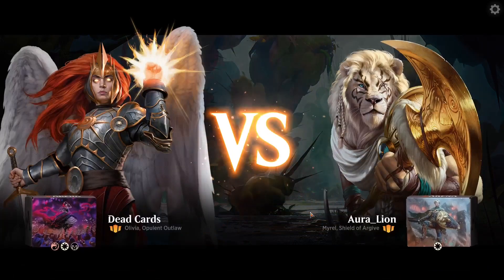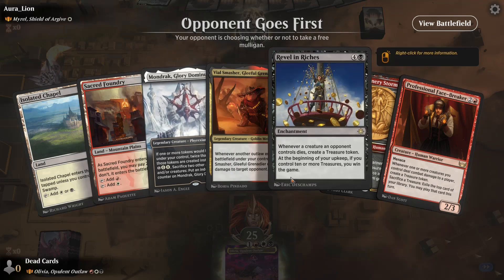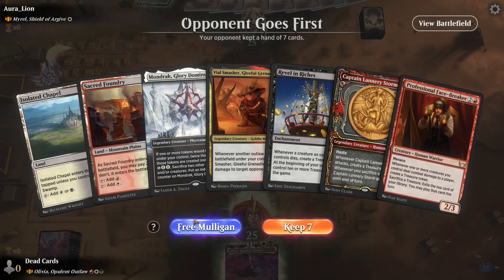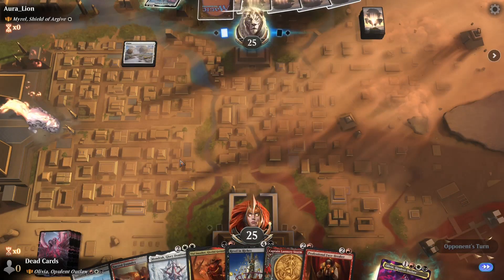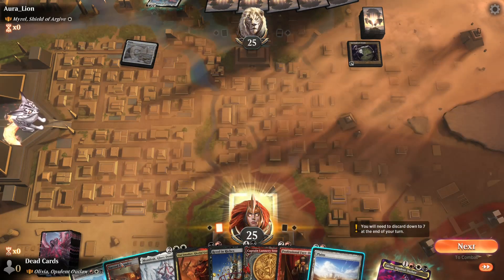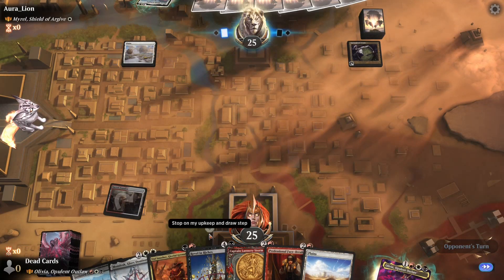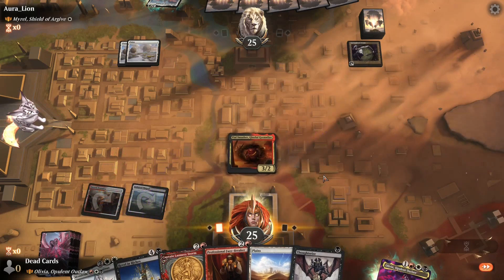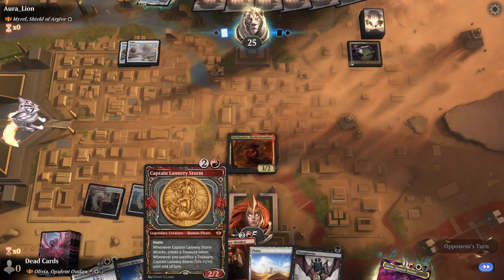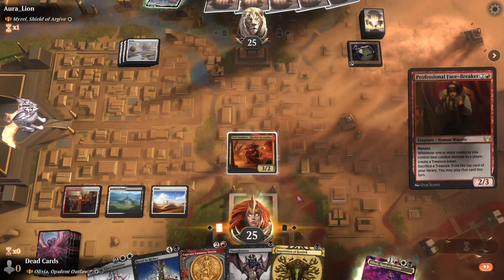Okay, let's see what we got — my opponent has Myrel, Shield of Argive. Interesting. Mono-white tokens. Oh yeah, I forgot to mention there are a few rebel and witches alternate win con cards — got Mondrak in here for tokens, another Procession again for double tokens. I'm going to risk it for the biscuit. Let me do this, then we should be able to get into Vile Smasher next turn. We can play Facebreaker to get the treasure.